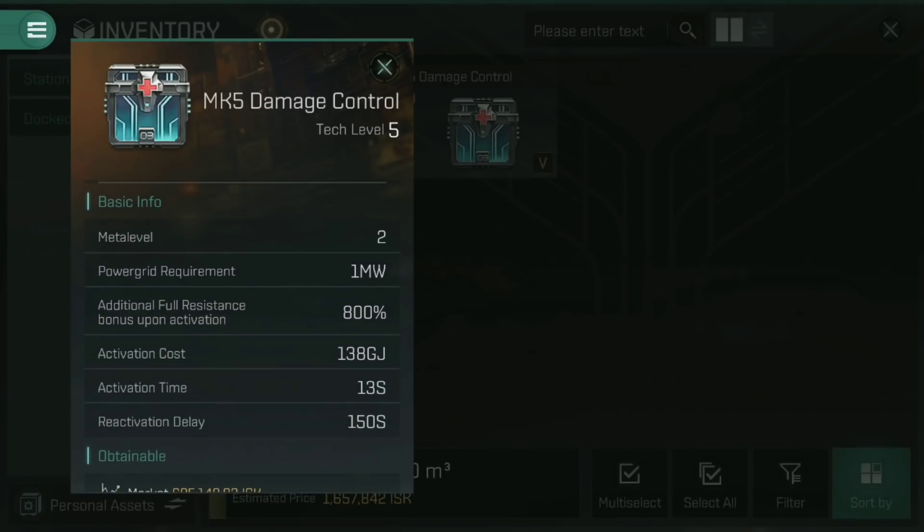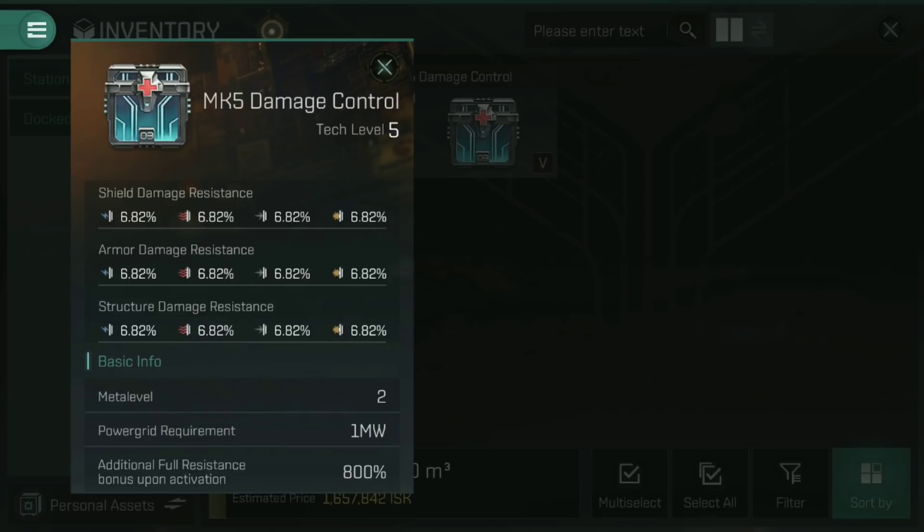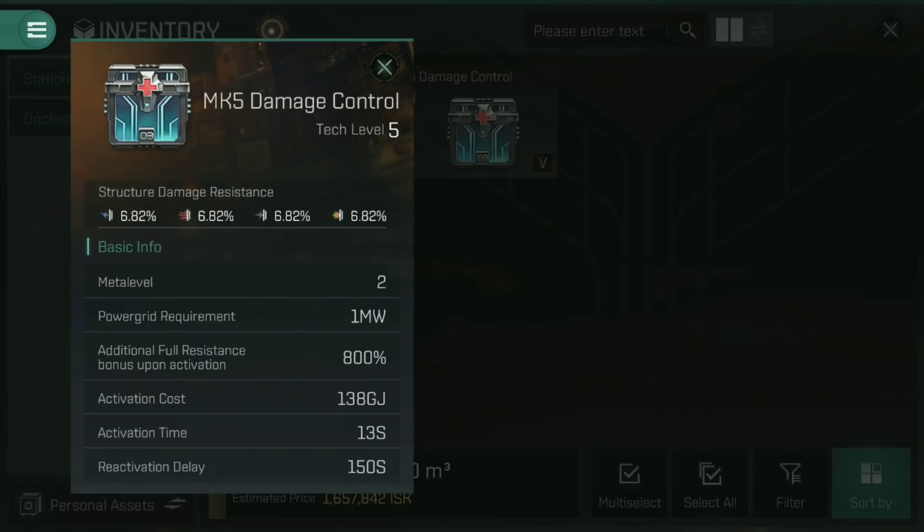You can also activate a damage control unit. The activation cost is 138 gigajoules, and activating it will massively increase those boosts — an 800% boost to those resistances. So rather than 6.82%, that becomes a very high resistance for the duration. It activates for 13 seconds, then has an exceptionally long reactivation delay of 150 seconds. Once you've used it, you've got 13 seconds of massively increased resistances, but then 150 seconds before you can use it again — a very long cooldown.